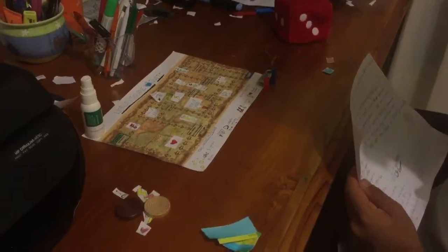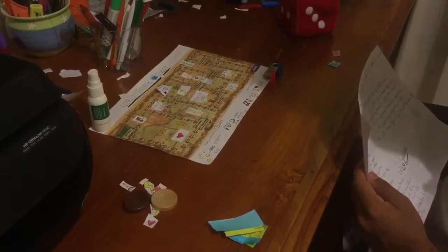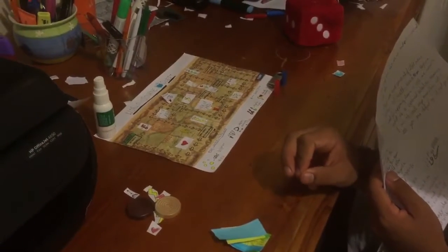Every time you get a lightning bolt or a heart you get a 15% health increase. If you land on a pickup card space, you pick up one of those cards and it tells you what to do.